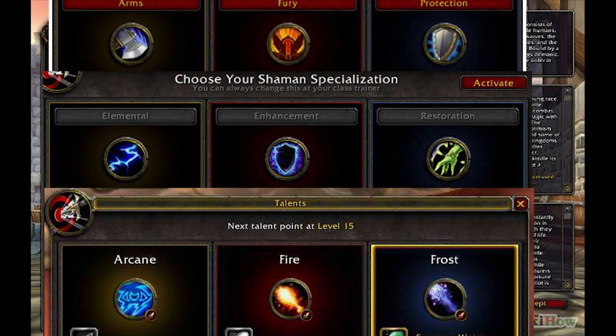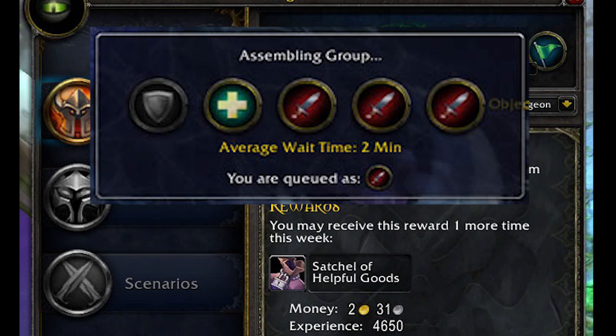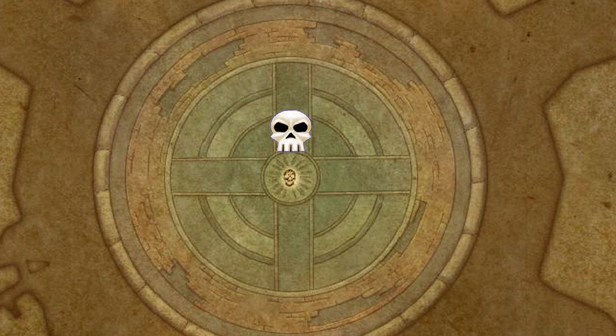When you hit level 10, you're going to get your talent tree and be able to pick what role you want to be, and at 15 you get to start doing dungeons. In dungeons you have five-player groups: one tank, one healer, and three DPS. When you get into raids, that number begins to fluctuate depending on how many players you have.